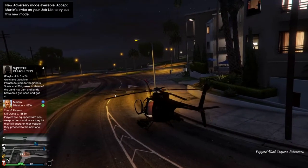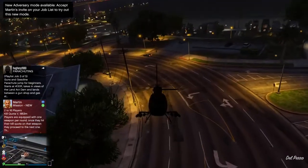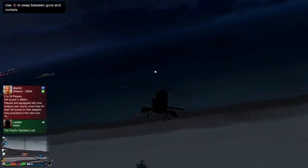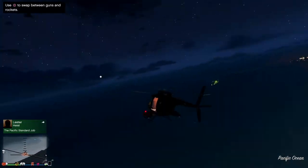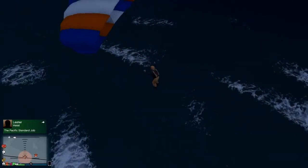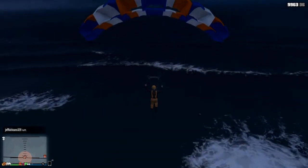So once you get in your buzzard, proceed over water, and when you get over water, all you want to do at that point guys is jump out. When you jump out of this helicopter, you're going to notice that you have on that colored parachute that you brought from Drop Zone. If you see that you don't have that parachute on when you jump, then you need to restart the glitch. As you can see, I have the parachute on right there — it's orange.